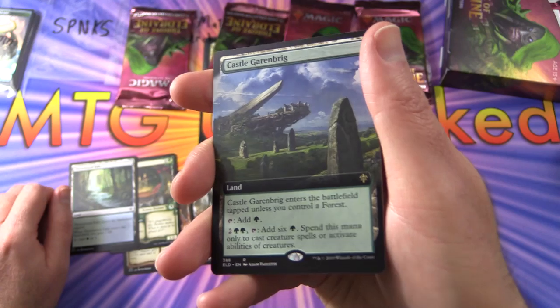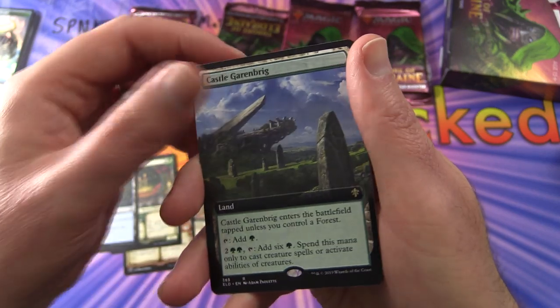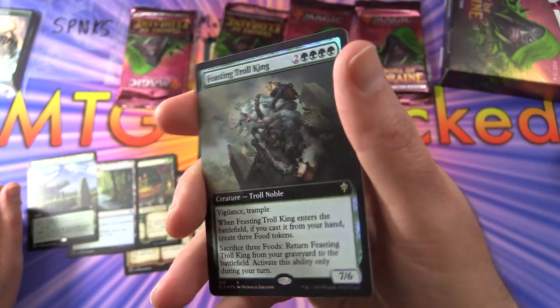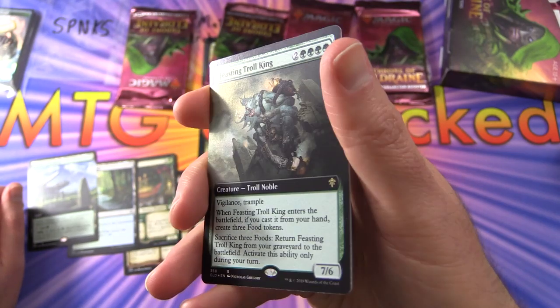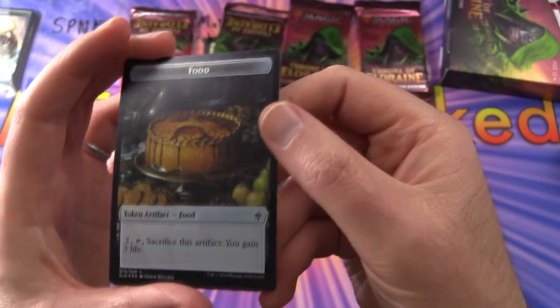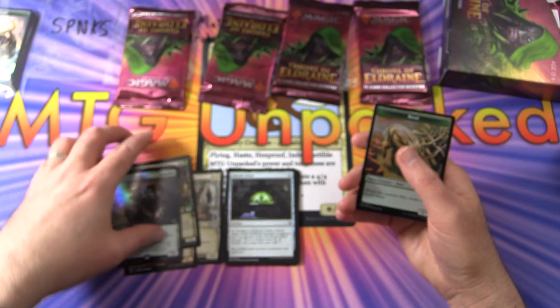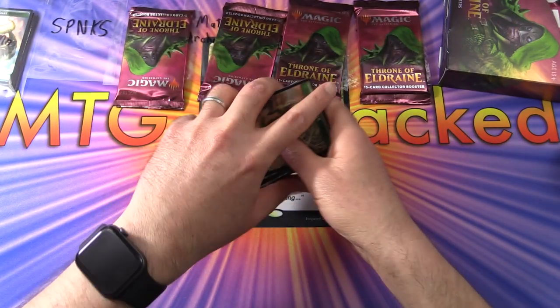Very cool — a full art Castle Garrenbrigg, though not a foil. And a full art foil rare Feasting Troll King — very nice pull! And a boar token that flips around into food, which is particularly hilarious. So there we are, SPNKS — enjoy your pull, sir. Thank you for being a patron.